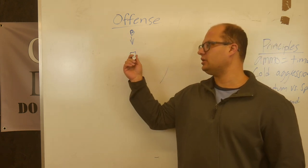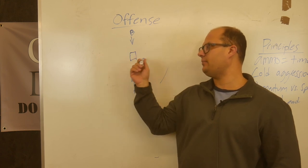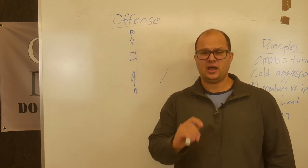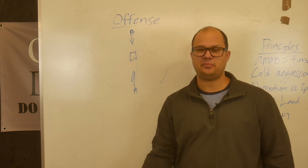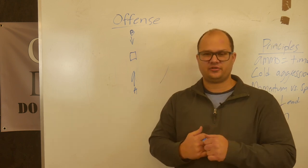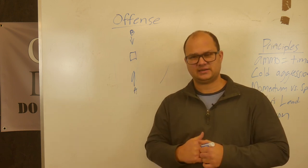You have to decide for your team what that means, what your risk acceptance level is, and how you want to run your tactics. If I had to be the bad guy, I'd choose to get 90-degree flanked versus 180-degree flanked — 90 still sucks and I'm probably going to die anyway, but I'd take my chances with that before the 180.